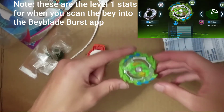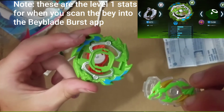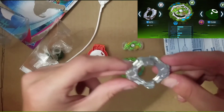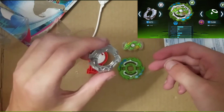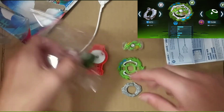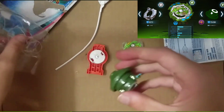This is the Ace Dragon part — Ace Dragon. This is the forged disc, it is Sting. And then we got the driver.